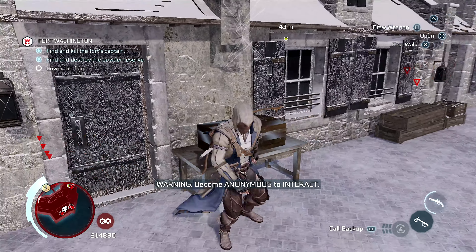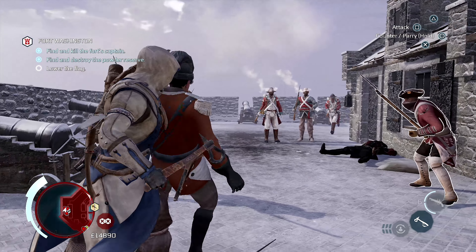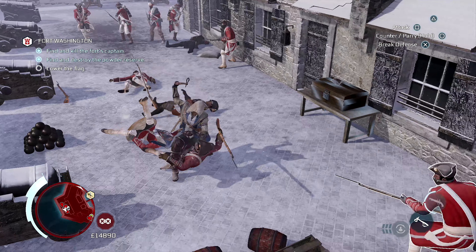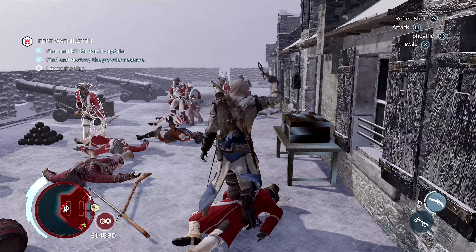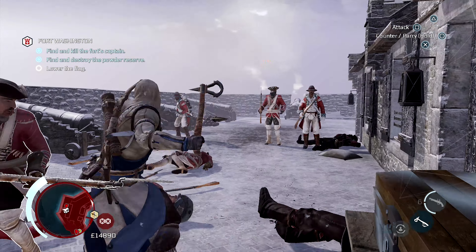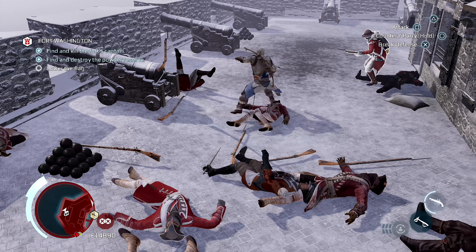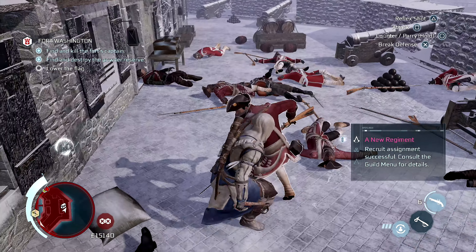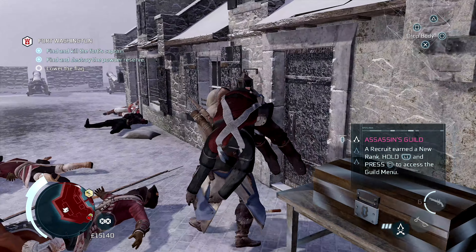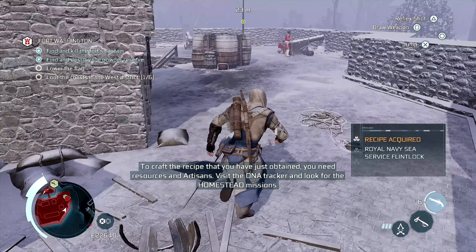I'm gonna get that chest but these guards are gonna save me. Ready, over there. Take aim. Good. Give me — there we go. Let's get this chest. Alright, let's lower the flag now. Oh, there's two garrets here. I think we can get these guys.